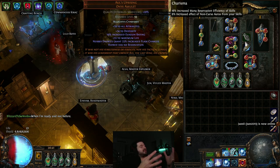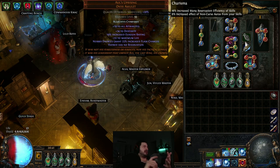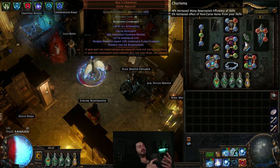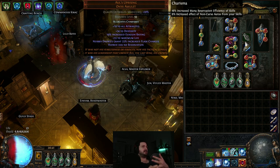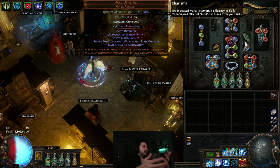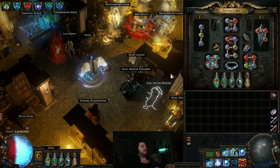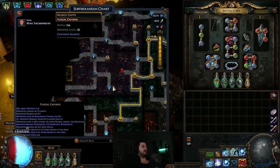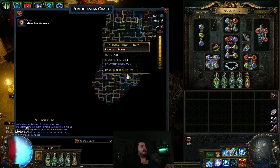What Allflame's Uprising basically does is give you a free aura — Wrath, Hatred, and Determination are the best ones, or Grace, whatever you're running. It gives you a free aura and is one of the most build-enabling items you can get in the game. I farm it every league, and there's a pretty good probability you'll get one as a guaranteed drop from a Crystal King.